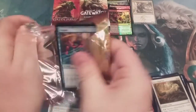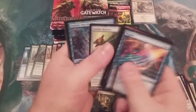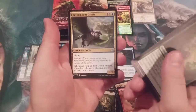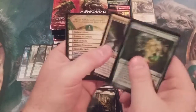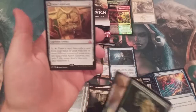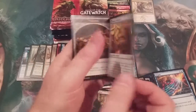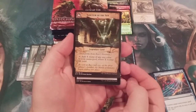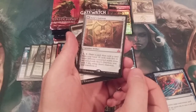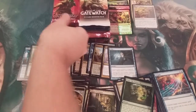Next up is Rivals of Ixalan. First Uncommon is Enter the Unknown, Swift Warden, a Resplendent Griffin, and a Checklist. And we got ourselves a Mythic transforming card — Azor's Gateway, which transforms into Sanctum of the Sun. Mythic number two, going up there with Sarkhan. And a Treasure Token tops it off.